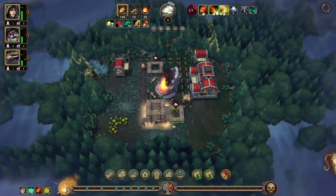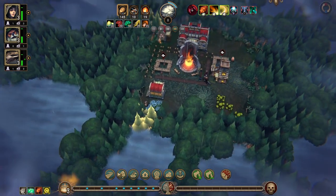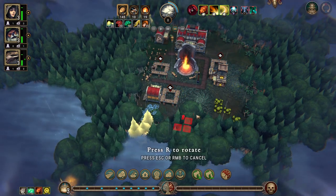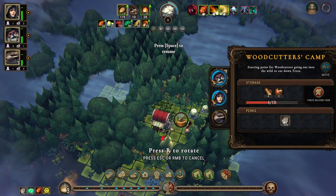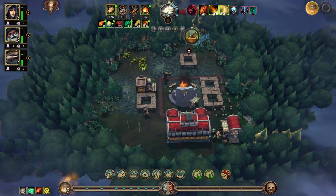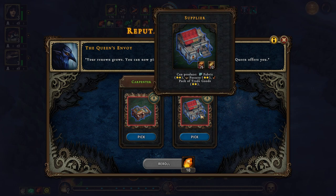Let's see what we get for buildings — foragers camp. I'm going to wait and see if we get some farm fields. We did. This is the trackers camp. Let's move in here and open this up so we can get that going. We don't have anything that requires a foragers camp right now, which means we're getting a herb garden, planks, training gear, luxury fabric, pottery, pack of trade goods.